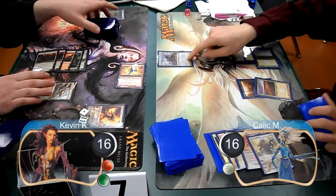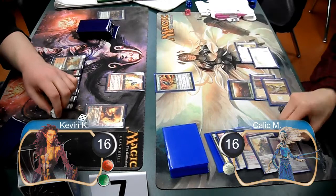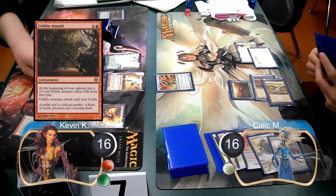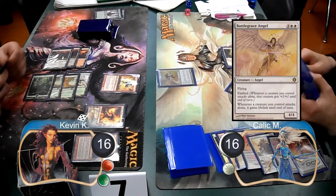Kallik cast a second Knight of the White Orchid to search for another Plains, and then cast another Core Firewalker. I started off my next turn by using two loyalty from my Chandra to destroy Kallik's Knight of the White Orchid. Then post-combat, I cast a Goblin Assault and then laid down a Master of the Wild Hunt. On Kallik's next turn, he attacked my Chandra with his Core Firewalker, which I decided to trade for with my Master.